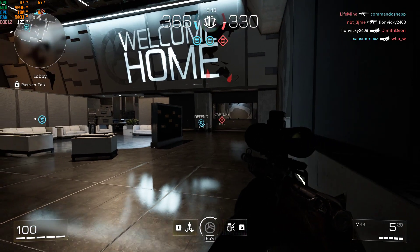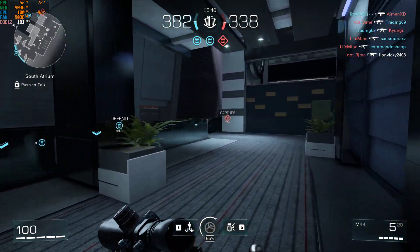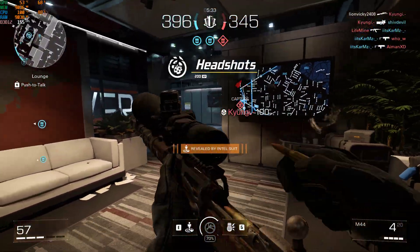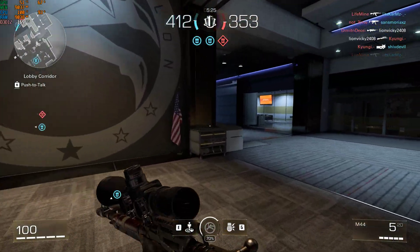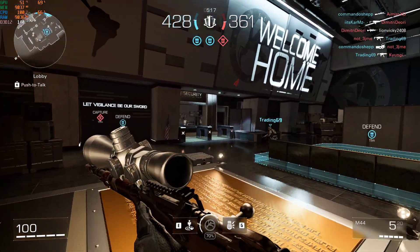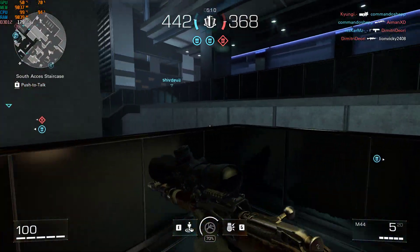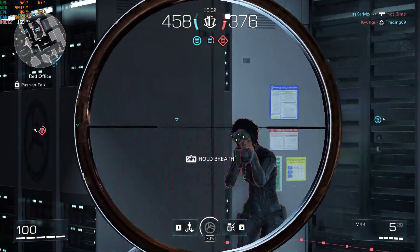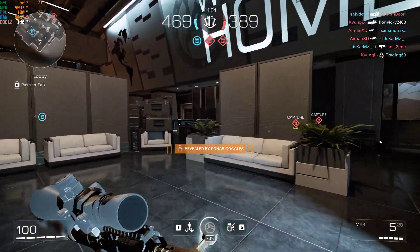We've been doing this twice — next time, revenge is revenge. Hostiles on the scope in zone B. Activating brooks. You started it! Our rogue echelon agent activated sonar vision. Secure all the zones — this should be familiar territory.